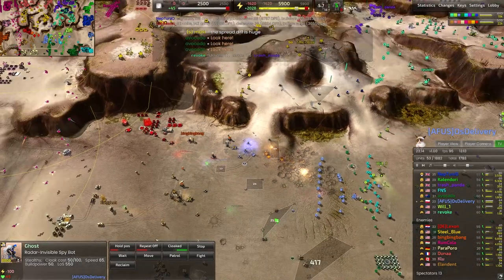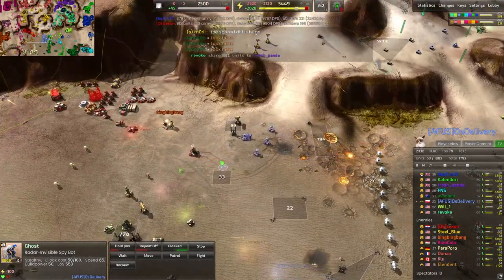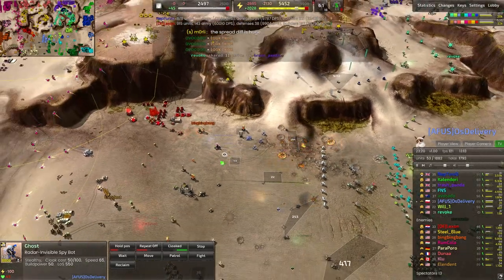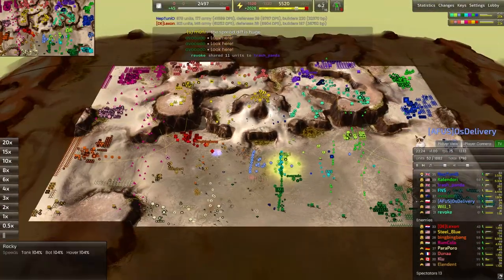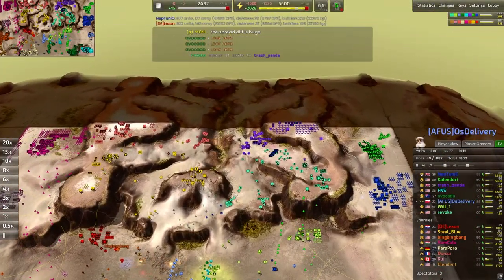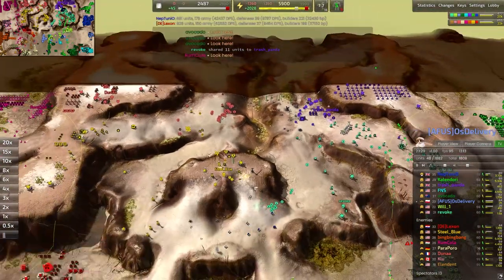Spybots continue to march forward, helping this army push in. Spybots are absolutely critical if you're going to be using snipers — snipers can waste their shots really easily. It's just a tiny projectile, and if they fire and miss, they have to charge up all over again, and that can be really devastating.